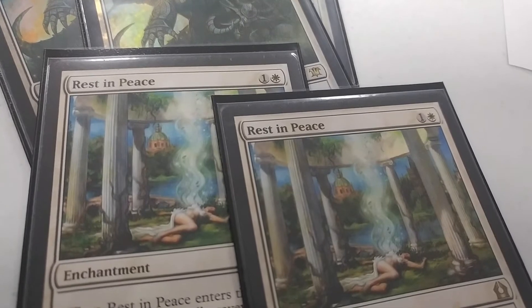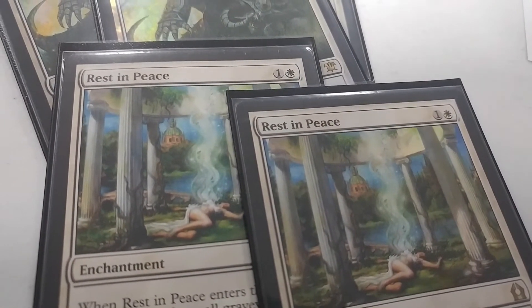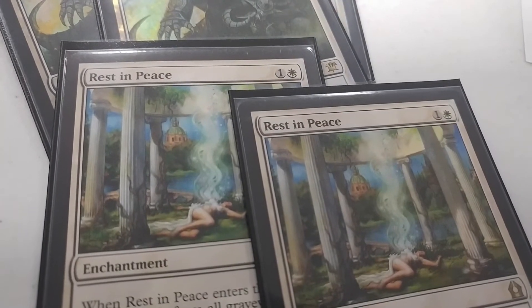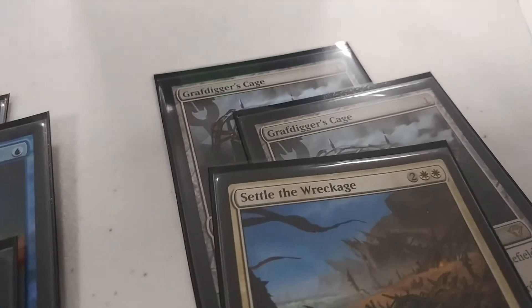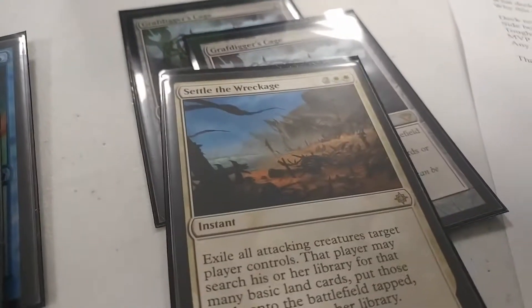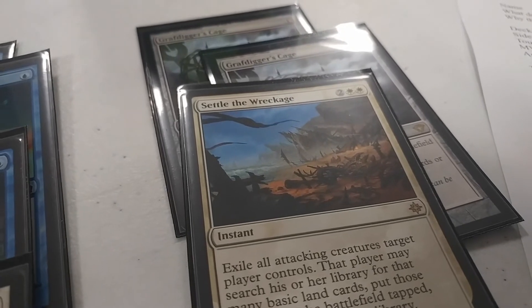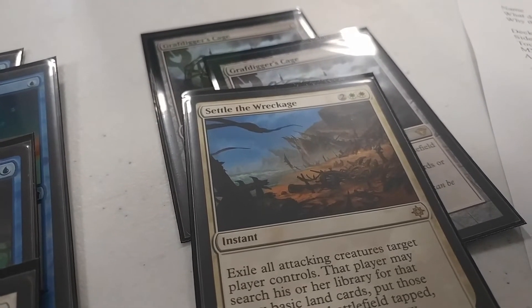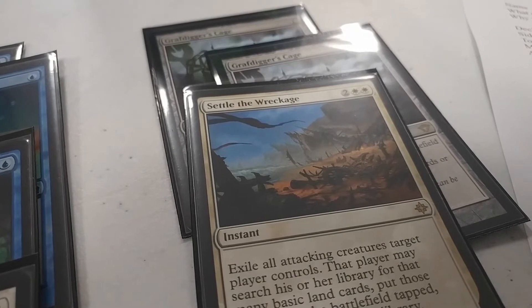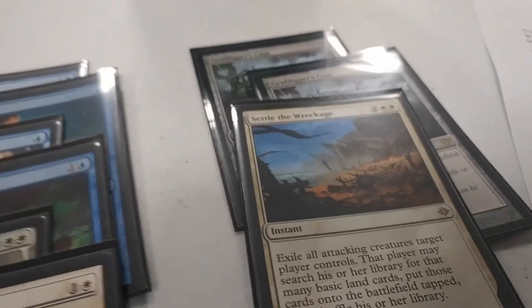Two Rest in Peace for any graveyard-based deck — Jeskai Control, the mirror. I typically bring those in and take out Snapcaster, Logic Knots, and the fetch package, bringing in Rest in Peace, Negate, and Dispel. If I don't get to Rest in Peace, they can't do anything with Snapcaster Mage, which is nice. And the one-of Settle the Wreckage, most importantly for Bogles and any creature-based deck like CoCo — they swing out to play around Verdict because they have a Selfless Spirit, so I can make them exile their creatures instead.